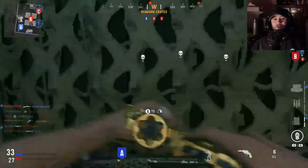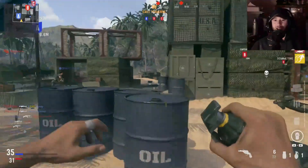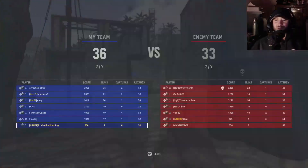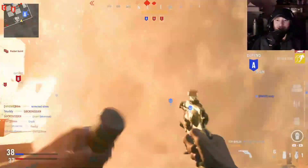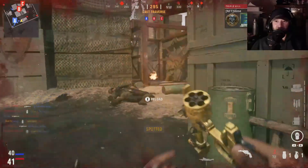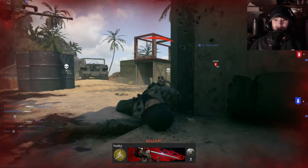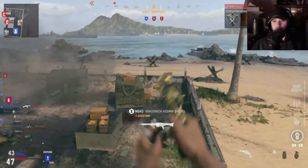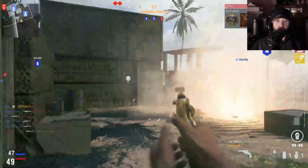The other bad thing about this map is whenever teammates are calling in bombs — that reduces your visibility to basically nothing. But honestly, I've had plenty of matches dropping 50–60 kills just using this Top Break Revolver. When you're working on camos, you really need to be playing medium to larger maps so you can focus on one-on-one engagements, because on Shipment there's bullets and carnage flying in every direction every two seconds.